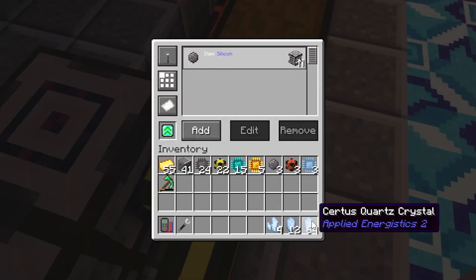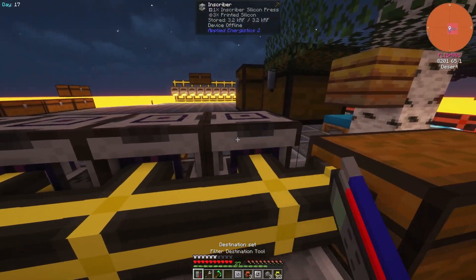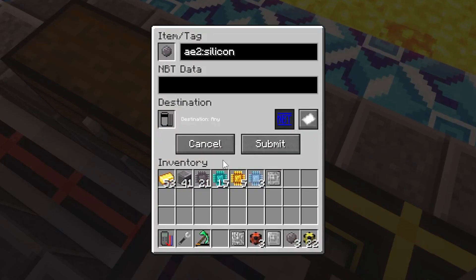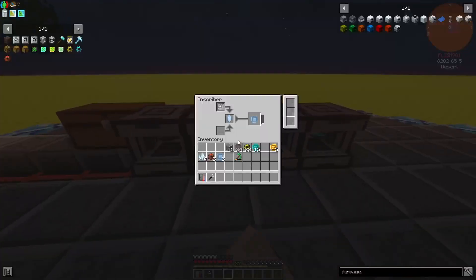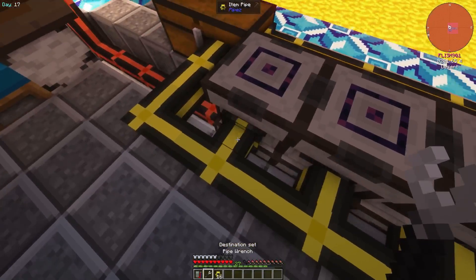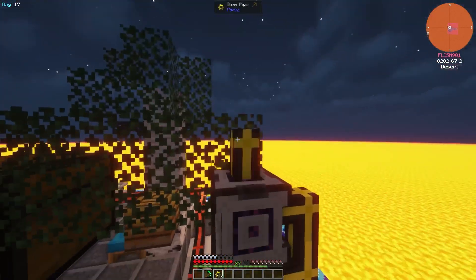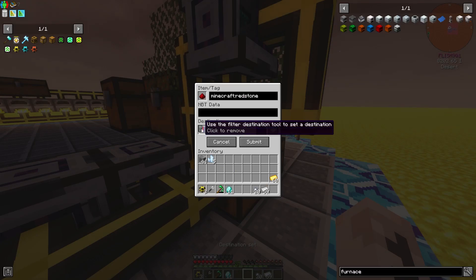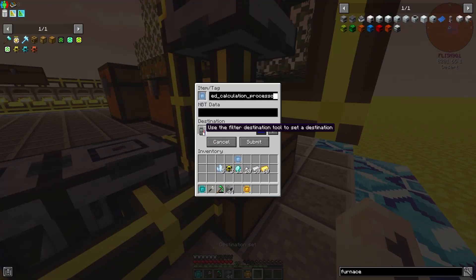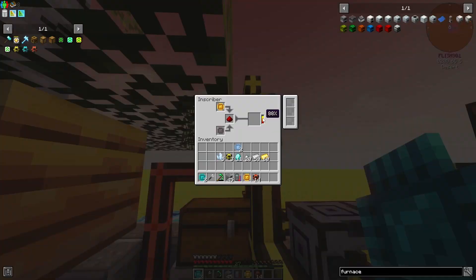To automate this process we are going to use pipes. First I place the advanced pipe upgrade to the extracting pipe, as that will allow us to whitelist items. Then we craft a filter destination tool, right-click on the face of the block you want it to insert into, drag your tool to the slot, click, then submit. Just rinse and repeat for the other three inscribers - and we have automated four of the five inscribers. For the fifth inscriber I placed it with pipes all around, then used the destination tool to direct printed silicons to the bottom, redstone in the middle, and the three different types of printed circuits on top. Now everything should work as soon as I connect power to it.